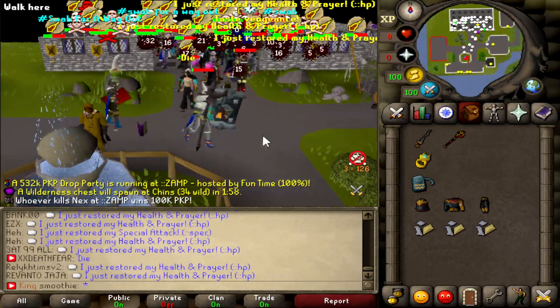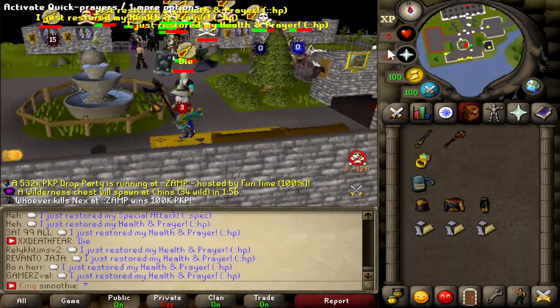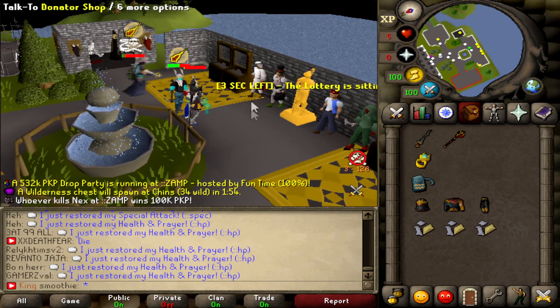Oh my god — run, run, run, I'm dying! Holy shit, 5 HP. Crazy.